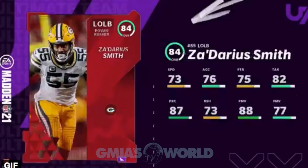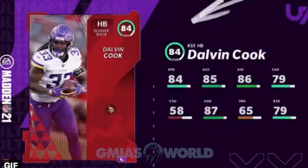Za'Darius Smith — 88 power move. Low key, he might get off the block, but I don't like that 73 speed. We might have to put him at end. I know he's a left outside linebacker, but we might put him at end, let him pressure on the inside, and get the faster guys on the outside to come in. We might put Khalil Mack or somebody with that type of speed on the outside, put the stronger power-move guys at end, and put the slower D-ends at D-tackle. That might be the move.